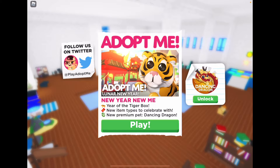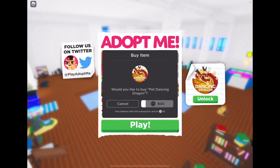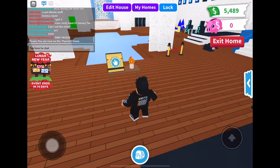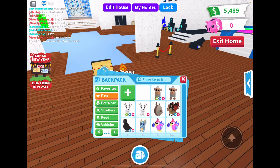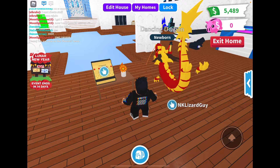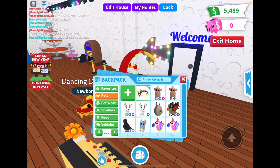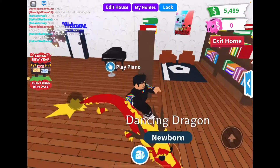There's a new premium pet: the Dancing Dragon! I'm gonna buy it real quick — it's 800 Robux. Okay, we got it! The Lunar New Year event ends in 14 days. Oh my gosh, Dancing Dragon — Legendary! It looks so cool in your inventory!